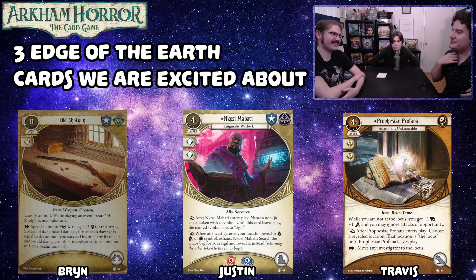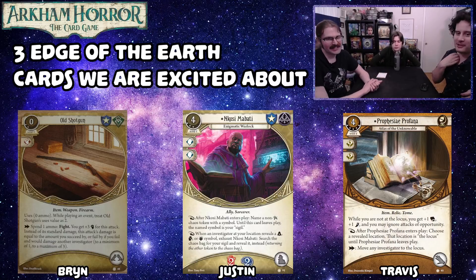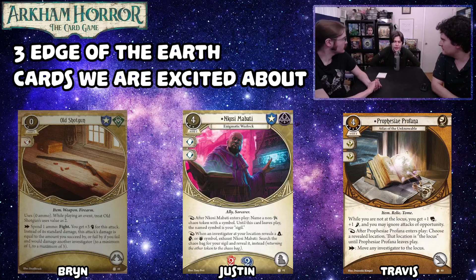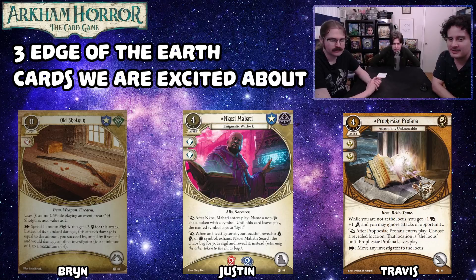If you're playing a cursed pile, you draw the curse and then say the next one's a blessed. He's probably very good with Black Hat too. You need Charisma, Black Hat, and him — that's eleven experience, which luckily in the current era of XP given out is basically one scenario, but still. Jim Culver with this guy, you can get tokens in the bag acting as minus one or easier — it's a significant number.